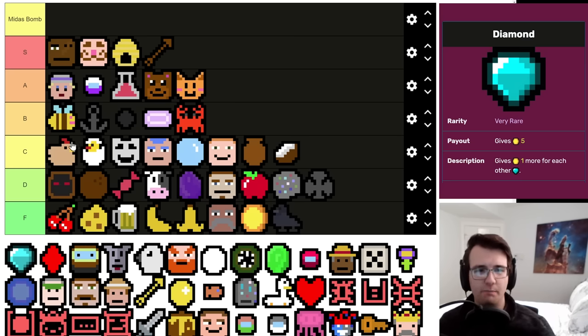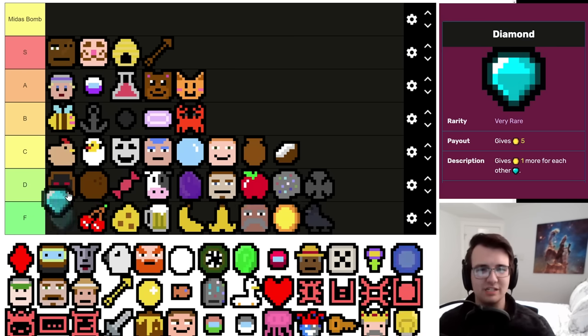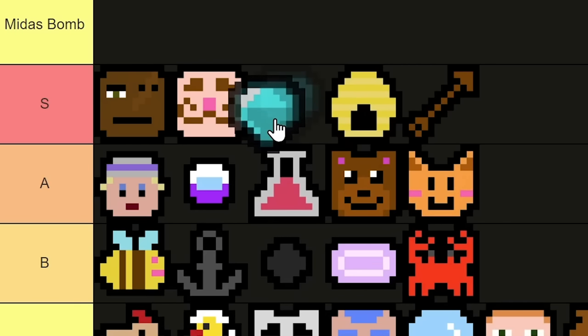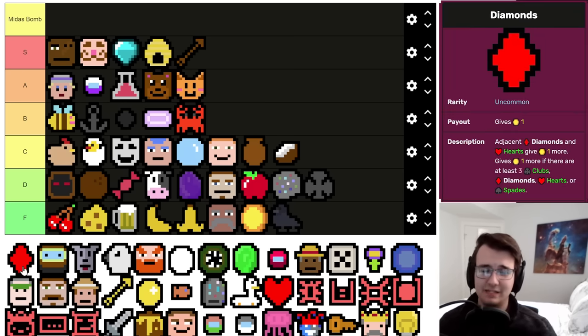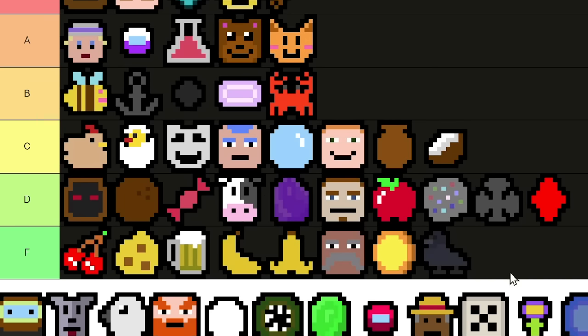Diamond is better than the Dame because Diamonds are self-synergizing and already worth a lot without any help, and they incentivize you to get Dames. It's very rare so you don't see it often, but when you do it's really good — I pick it like 95% of the time. Still below Chef just because of how much Chef can do. Speaking of Diamonds, Diamonds-suit is identical to Clubs — not much more to say.